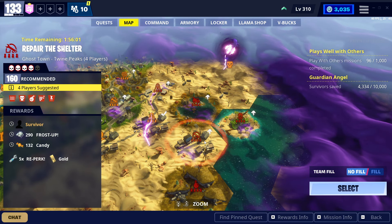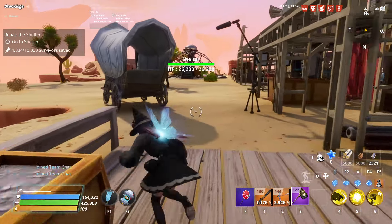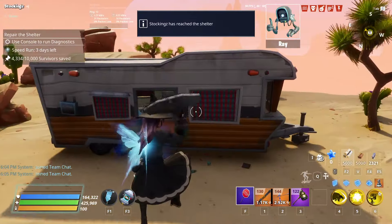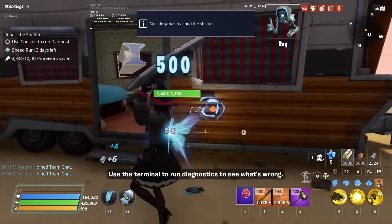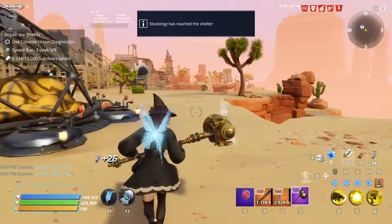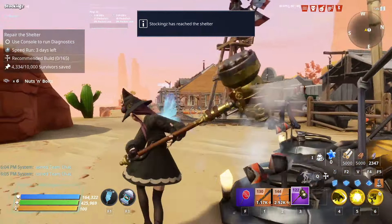I'm in the mission now. You just walk towards the shelter — it shows you where to go. We got a decent spawn, a nice little corner spawn. Corner spawns are nice because usually there are only two angles to worry about — this angle over here and that angle over there.